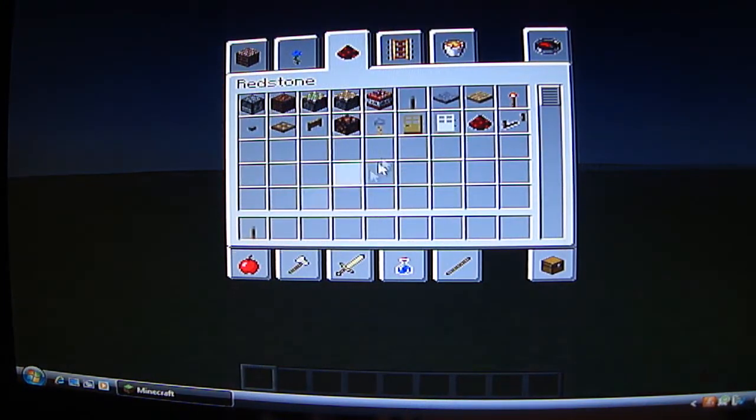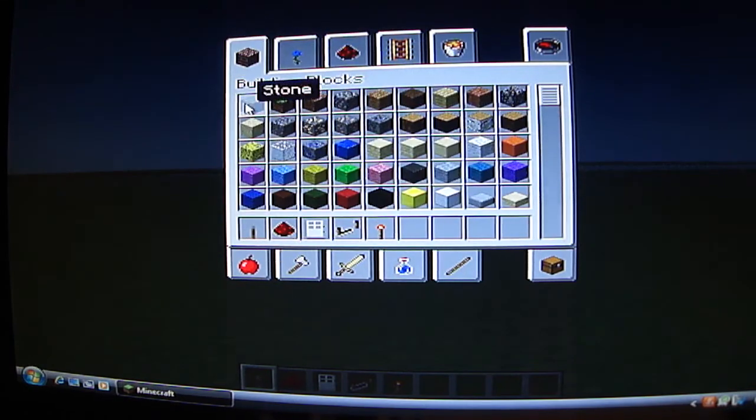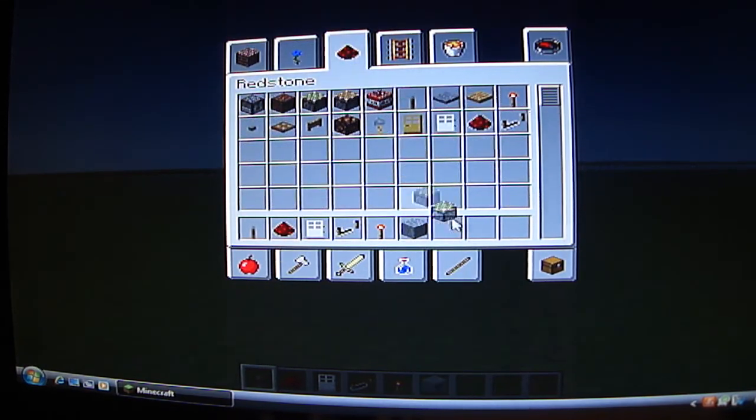What you're going to need is a lever, some redstone, an iron door if you want to test it, a redstone repeater, a redstone torch, stone, and some sticky pistons.